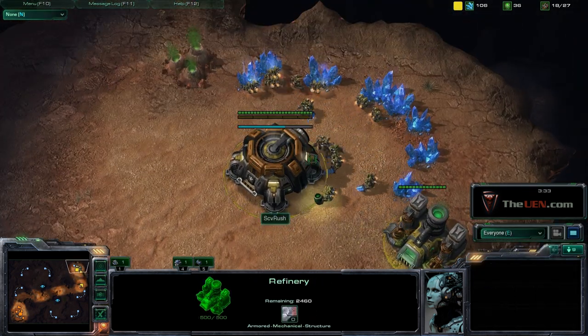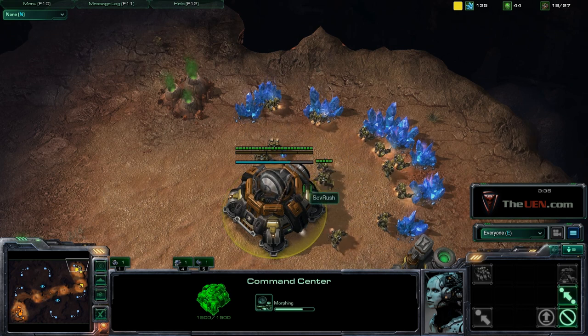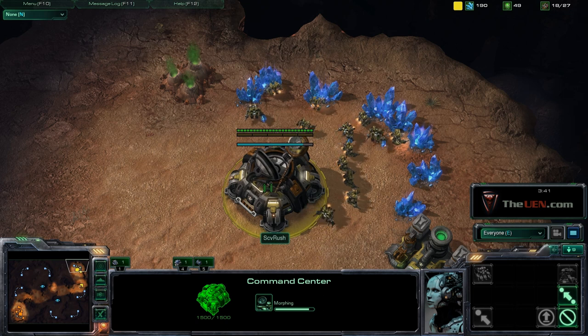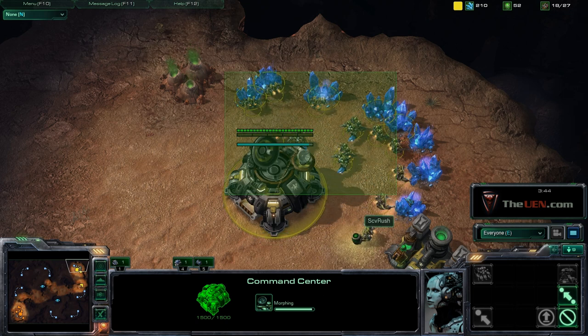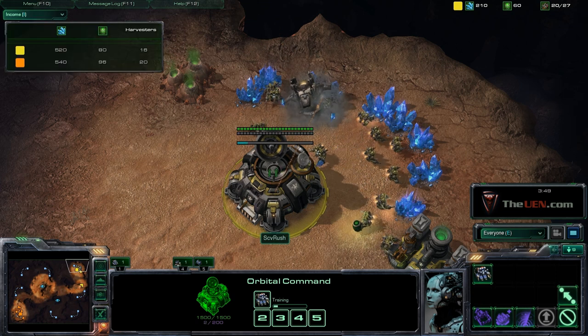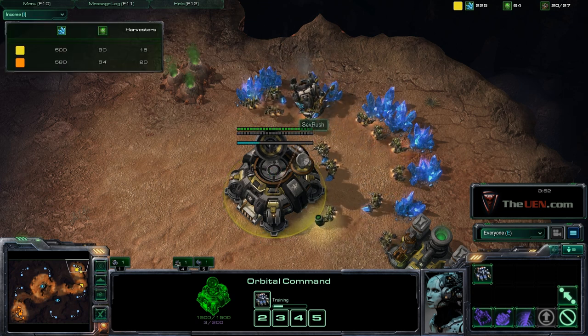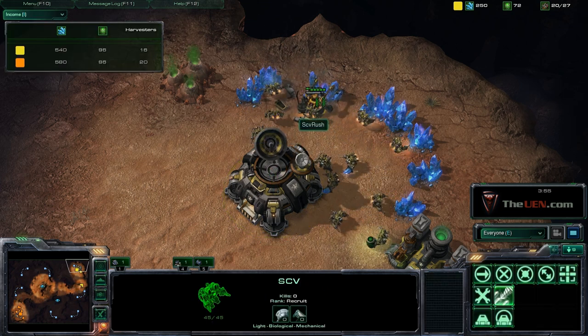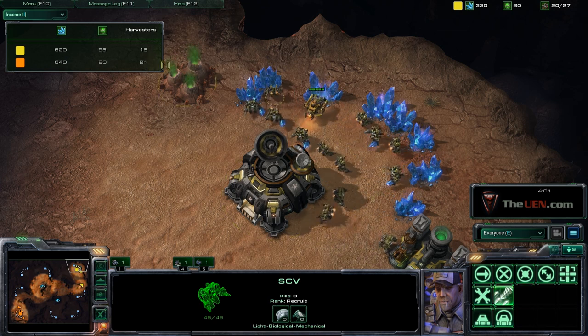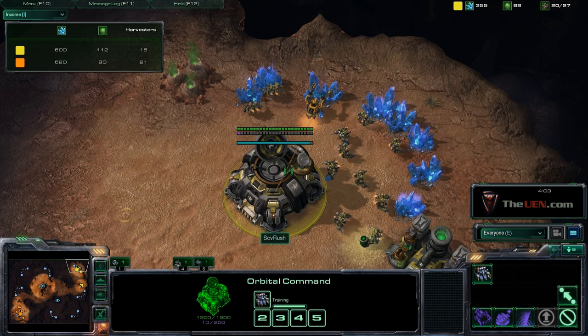I'm getting my gas and OC. I want to get around 16-17 workers before the OC, though it depends on preference. Saturating your mineral line is just as important as getting that MULE. Looking at the income tab — we're about even. The MULE is worth about three SCVs, so roughly 90 minerals per minute harvesting equivalent.